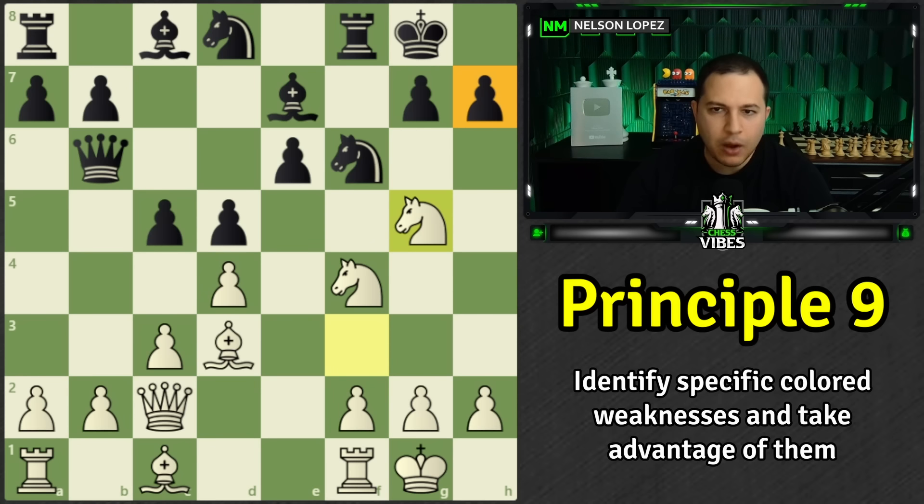White plays knight to g5. Think about black's position — what are the weaknesses on the kingside? The f-pawn is gone because it had to recapture. That means the light squares are weak. White attacks the light squares, threatening to take on e6. Black doesn't have an easy way to defend — it's already defended twice but now there are three attackers.